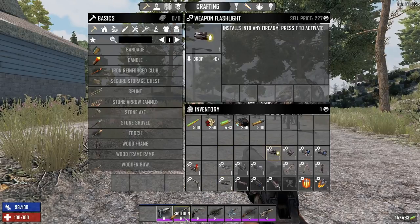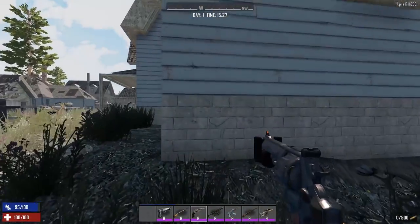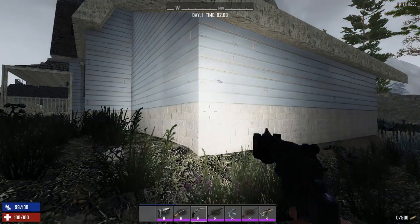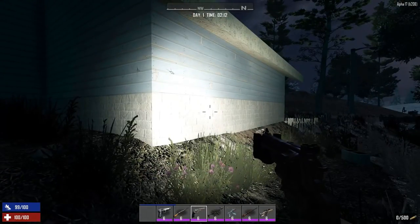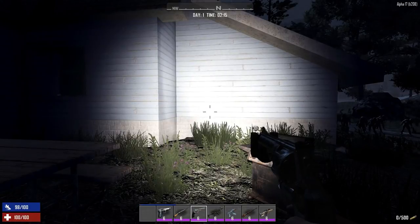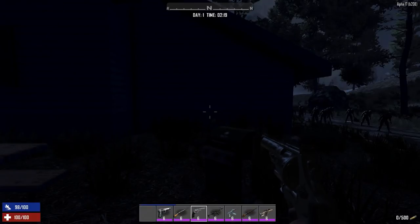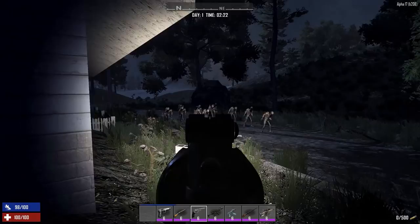Let's put the flashlight on the magnum. It's extremely bright — much brighter than expected for a small weapon flashlight. In previous alphas the flashlight felt underwhelming, but now it's genuinely useful. Without the light you can't see much at night, and with it the area is fully illuminated.